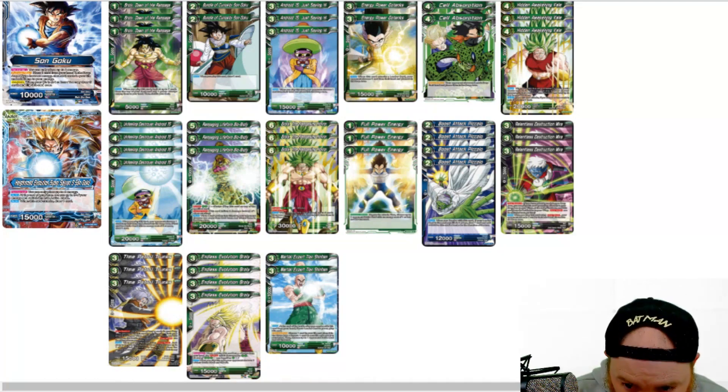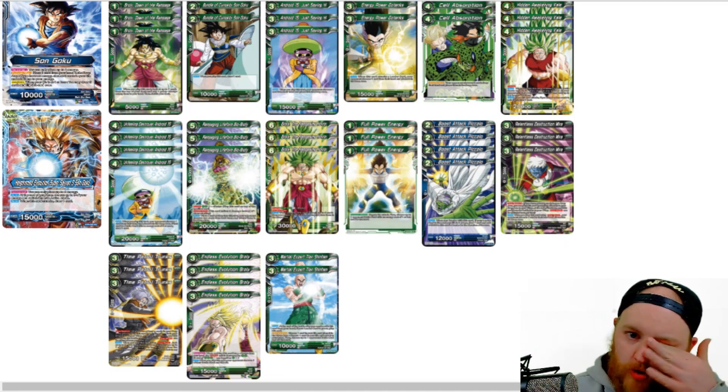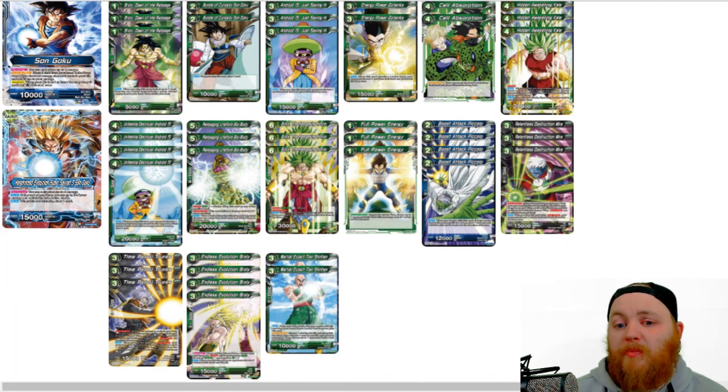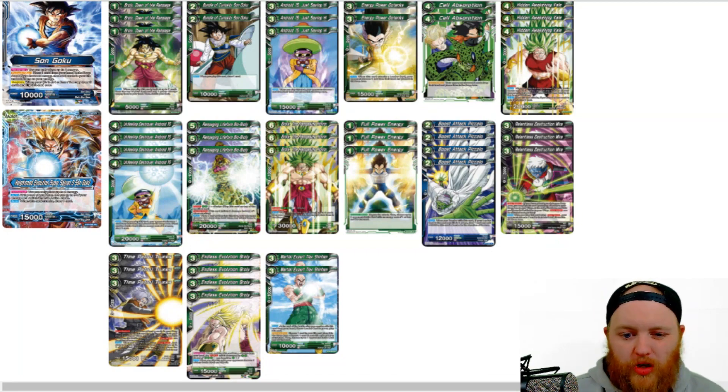Next up we have 3 Relentless Destruction Mirror. This is one of our black Overrealm cards. He's a 3 cost, 0 cost 5k combo, Overrealm for 3, 15k attacker. Auto: whenever you Overrealm with this card, your opponent chooses 1 card from their hand and places it in the drop area. Another very cheap discard effect. You combo this with Broly — they're discarding 2 from Broly, you play him and they're discarding an additional one. Especially because you can play him for free.